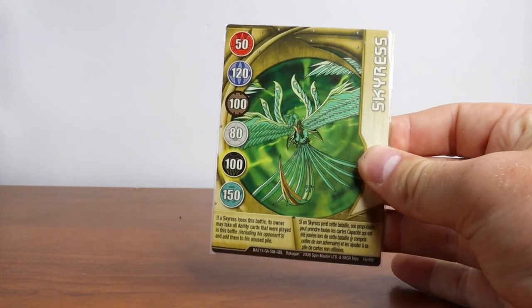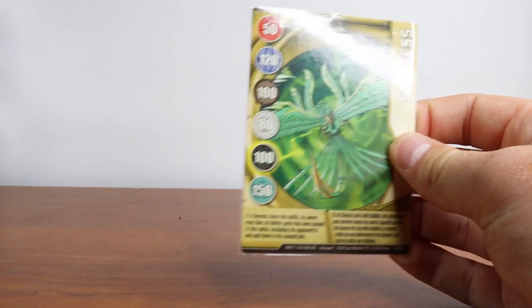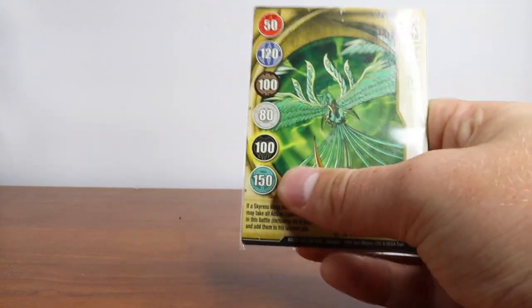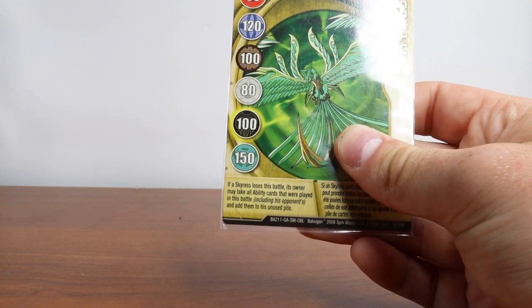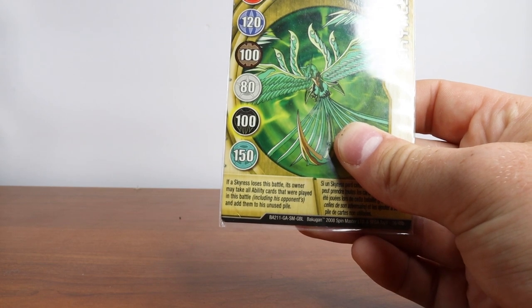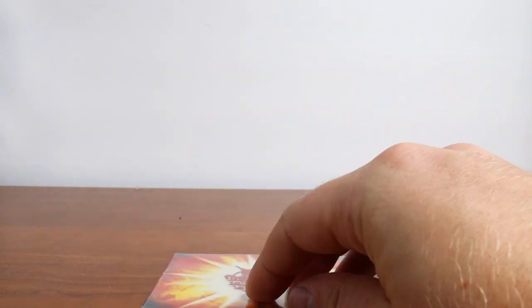Before we get started, the first card of the day we're going to be using is Skyrus. This Skyrus card here — gold card, pretty good on Ventus, 150 right here. Card reads: 'If a Skyrus loses this battle, its owner may take all ability cards that were played in this battle, including his opponent's, and add them to his unused pile.' Pretty awesome. We're going to be using this card to open the Bakugan.